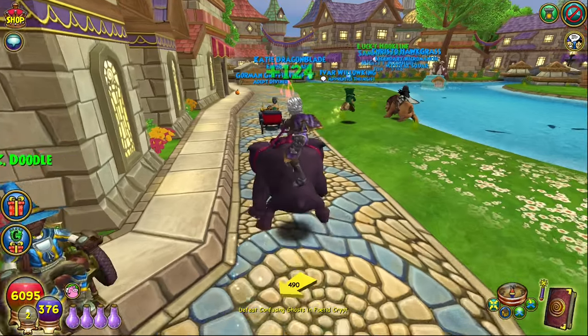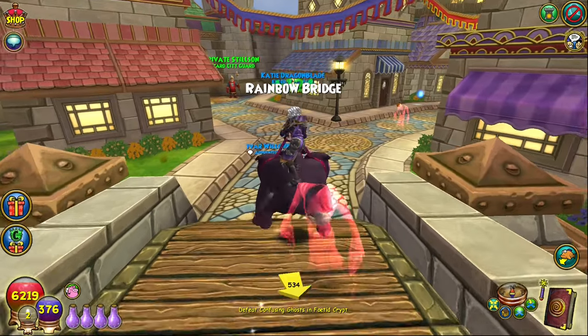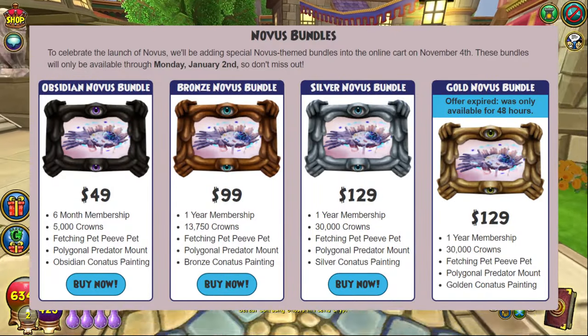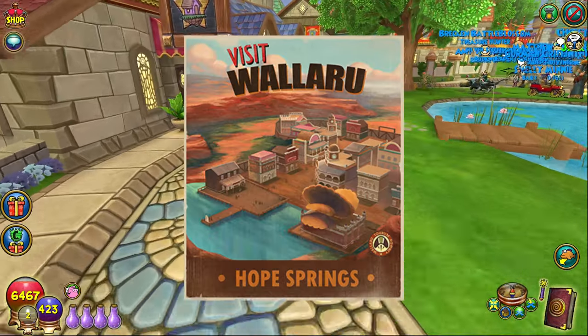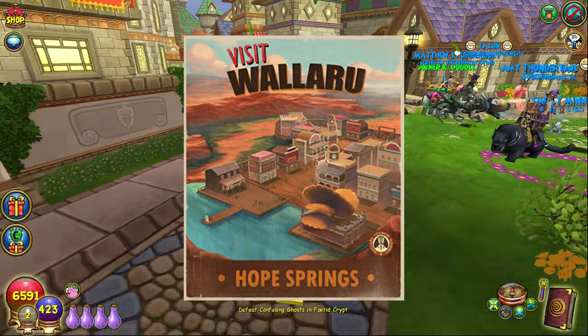For some quick background, these bundles seem to follow a pattern that started with Novus, where to celebrate the launch of the new world, KI released similar limited time bundles which gave membership, crowns, a pet, a mount, and a furniture item depending on the tier. This time around though, we're getting the Wallaroo bundles well before the launch of Wallaroo itself, which feels a bit weird, but my guess is that maybe the developers are trying to build hype ahead of the release.